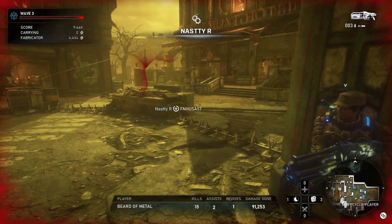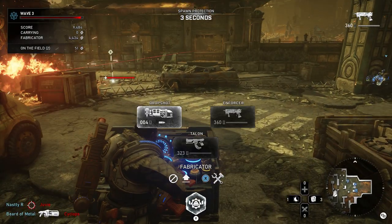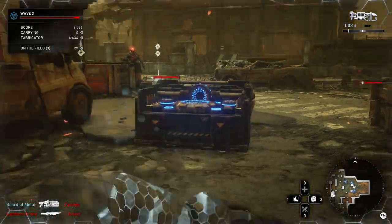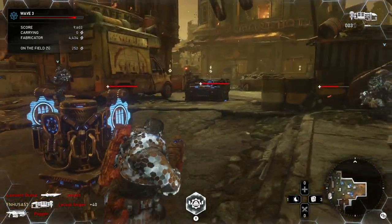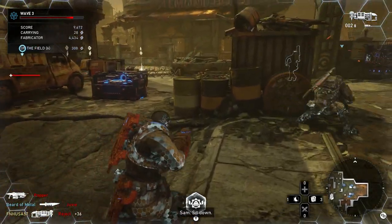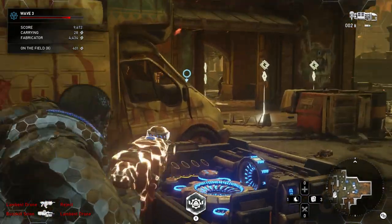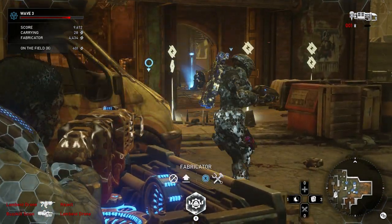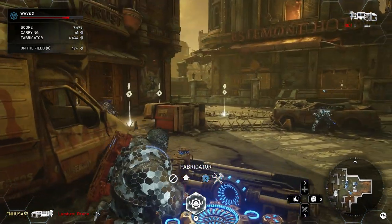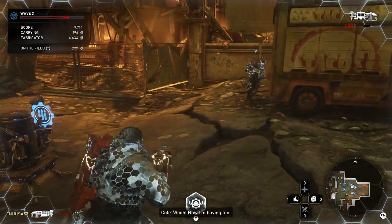Once you get the lockers required up to level four, you obviously want to upgrade the barriers. It's a good idea to get the barriers in the front up to level two as soon as possible, and then get a second row of level two barriers. With more aggressive enemies, you should pretty much always have two sets of level two barriers.